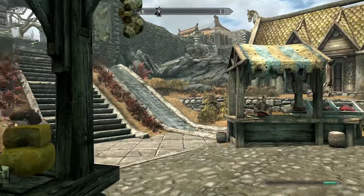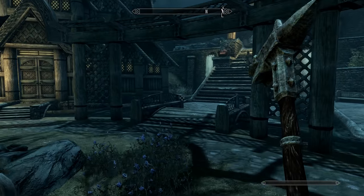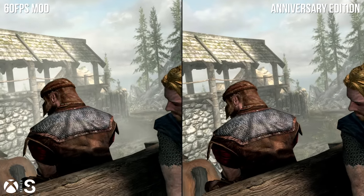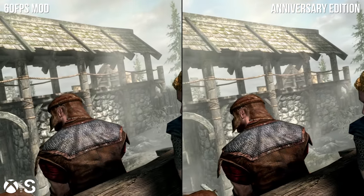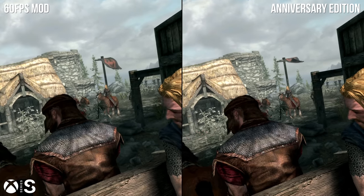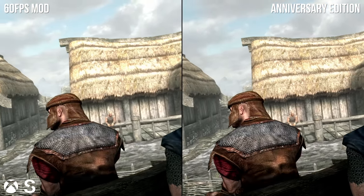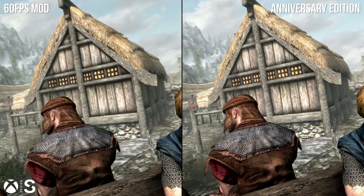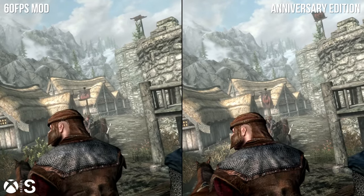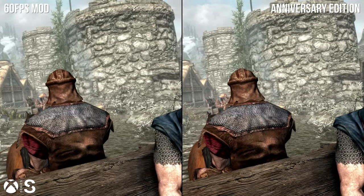The next big question: what are the visual upgrades in the Anniversary Edition? Comparing the updated PS5 and Series X game to the best-case previous scenario — the last-gen app with a 60fps mod or FPS Boost — the Anniversary Edition pushes the same effects quality, texture resolution, and even object and tree draw distance as before. There's potentially improved anisotropic filtering on the floor, but foliage above it is identical, if in a randomized pattern.